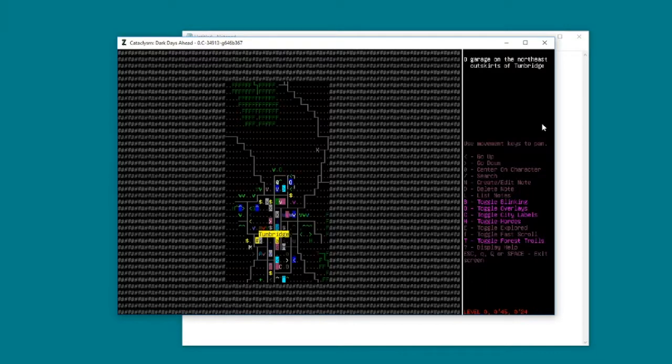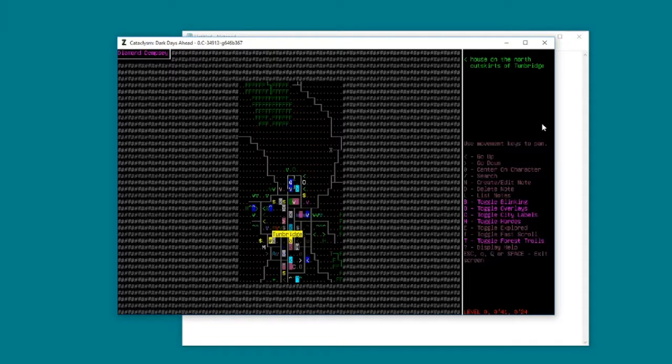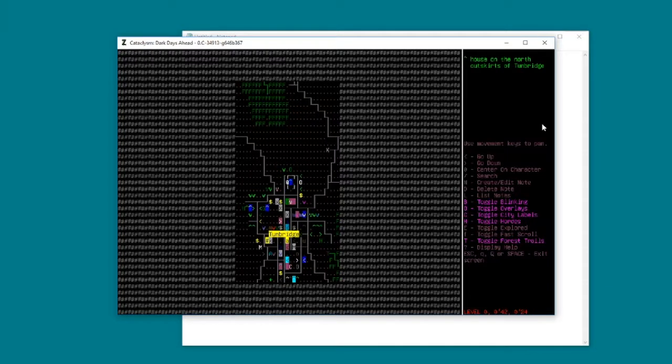The NPC Diamond Dempsey is probably burning to death in that building as we speak - they're too stupid to run. Unfortunately, if our speech skill had been higher we could have convinced her to come with us and be a companion. She gave us a quest to kill somebody who like killed or turned her family into zombies, but we'd have had to complete it before getting her as a friend, and obviously the building will be burnt down by the time we come back.